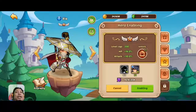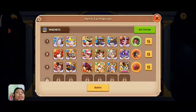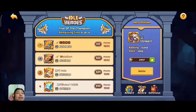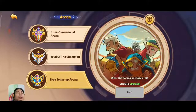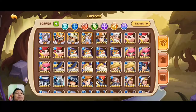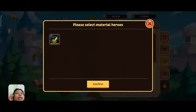I locked my Bleaker, so I'm going to check on him. I'll check Interdimensional Arena first — Bleaker is here. In Trial of the Champion, Bleaker is not here. I don't have the arena available, so let me check if Bleaker is locked. My boy is not locked. Alright, so it's high time we make our Sia to E5.